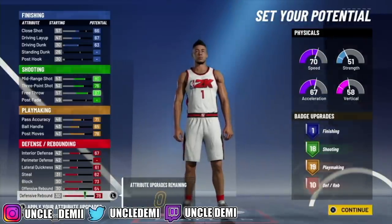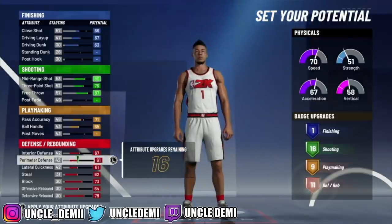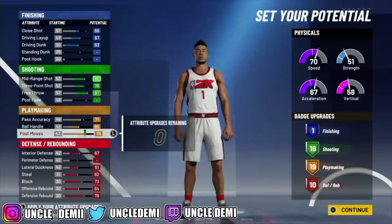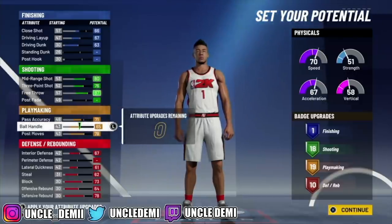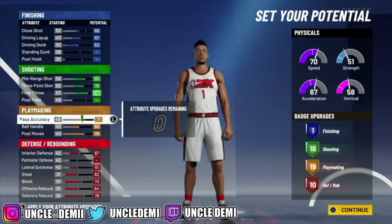We're gonna go interior defense, skip perimeter, and max everything else out. It's really up to you — a lot of y'all will probably just be playing in the park and don't really need perimeter, so that's why I just max out interior. What you could do is take off the post moves and get 11 playmaking, or go 19 and 10. So what you're looking at is 1, 18, 19, and 10 — a really good badge lineup. Comp play shots would try to get a little bit of defense and as much shooting and playmaking as possible.